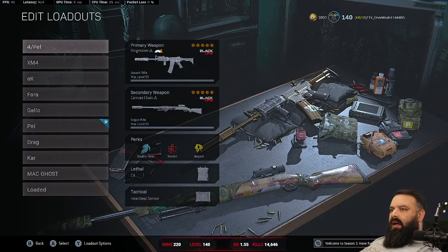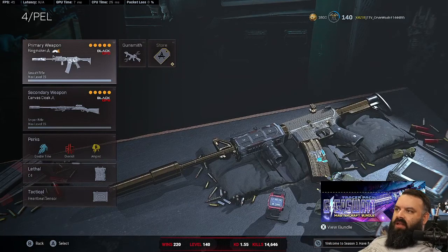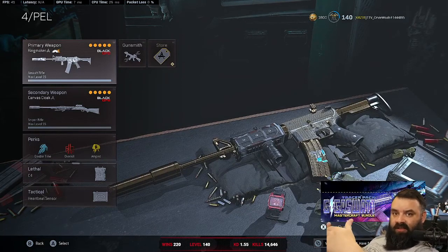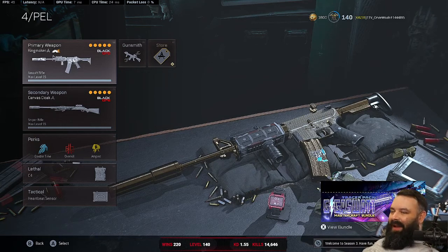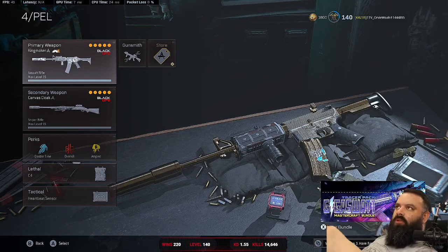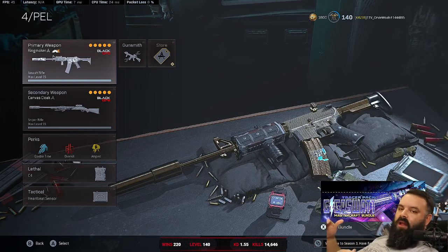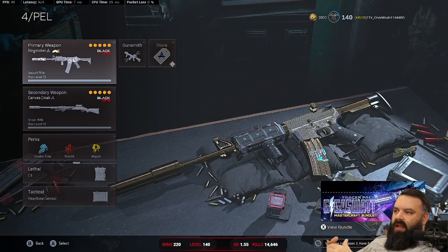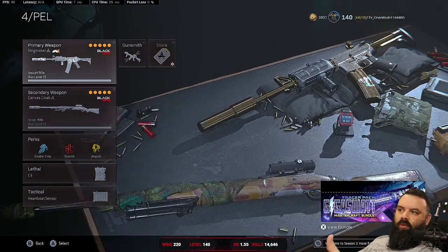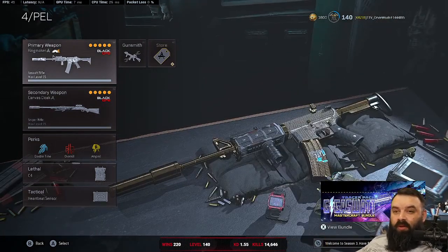The main question when building a loadout about what guns to use — it's going to shift as the meta shifts. But the main question, regardless of the meta, is: how can we cover the most ground with our two guns in our loadout? It wouldn't do us any good to run two snipers, and it wouldn't do us any good to run two submachine guns.